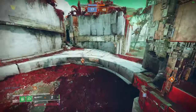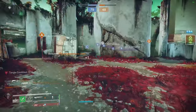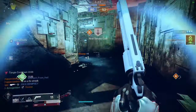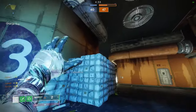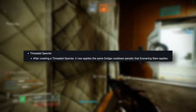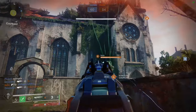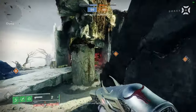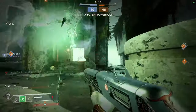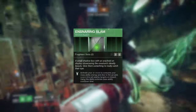So with that in mind, the question is: what rises to the top of the meta for Hunter? Firstly, if you're still in love with Strand Hunter, don't worry — the class is still perfectly viable. It's just not obnoxiously broken as it was before. The big difference is that Threadlings are a lot easier to shut down now, and there's a cooldown between Threaded Spectre activations, meaning you can't just spam them back to back anymore. That being said, literally the entire kit is still the same.